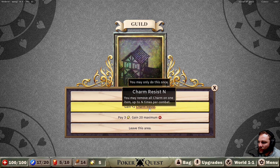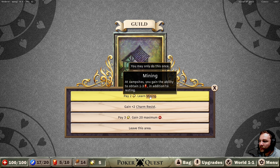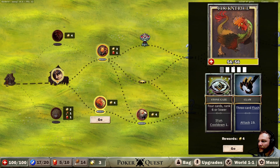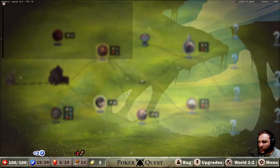To learn mining at campsites, you gain the ability to obtain one to three gems in addition to resting. Gain plus two charm resist — you may remove all charm on one item up to N times per combat. Gain 20 maximum health. Campsite specifically. Fountain of life. Let's go down here — looks like a God of War character there. Four cards rank six or lower — stun once. Three card flush.